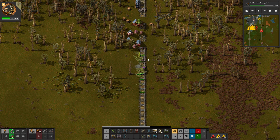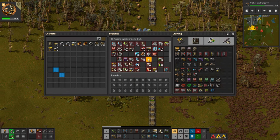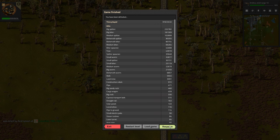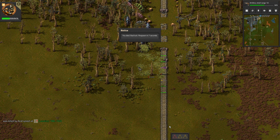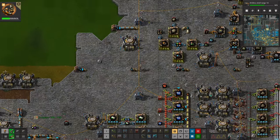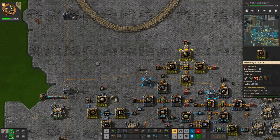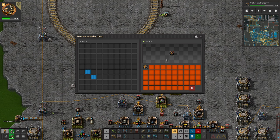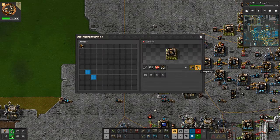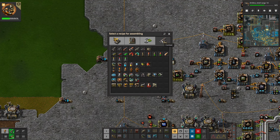No, no, no — he's stuck, he's stuck. Right, okay, we've got a serious biter incursion here. We need to get serious. We haven't got any personal bots, we haven't got any — right, we need weapons. Not floating — oh bloody hell, we have tanks here! So you can stop making tanks.